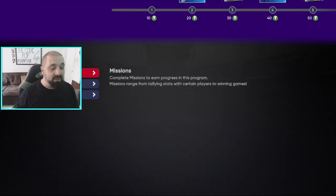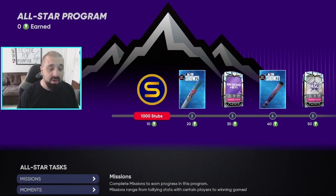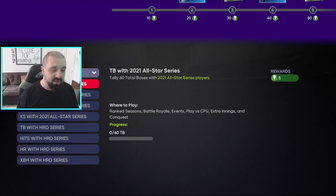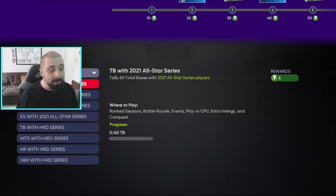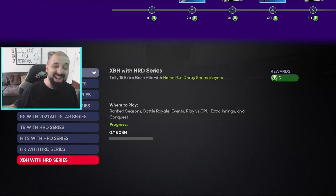To clarify: the Moments and Collections are not repeatable, so you must complete everything. Collections give 30 tokens, Moments give 30 tokens — that's 60 total. The Missions round out the remaining 40: there are 8 missions, each worth 5 tokens. 30 plus 30 plus 40 equals 100. The missions require loading up your team with All-Star series players and accumulating total bases, hits, extra base hits, and strikeouts. For Home Run Derby series players it's the same but no strikeouts, since there are no pitchers.